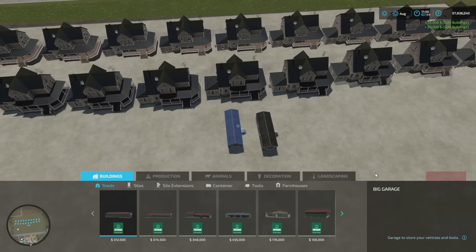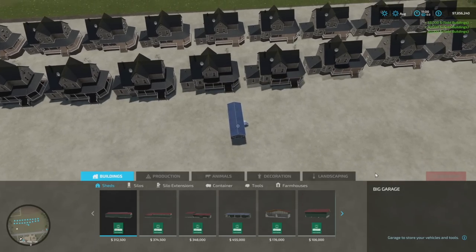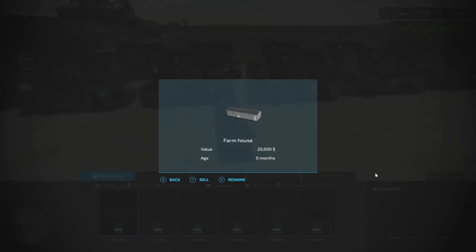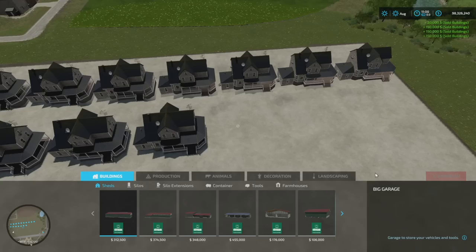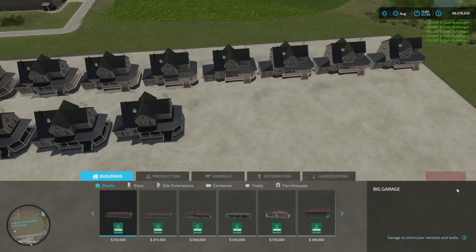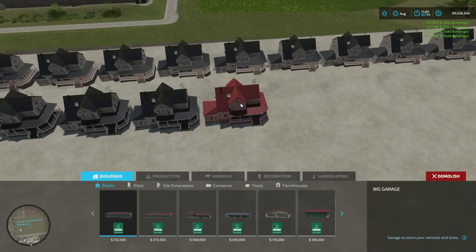Also after the most recent update, you guys were asking me how to sell stuff. Well, if you're on consoles, just go over and select the piece and then click down on the right stick. That'll allow you to sell pretty much whatever you want very quickly. As of right now, that's the only way to do it, as clicking 'demolish' only works on PC for some reason.